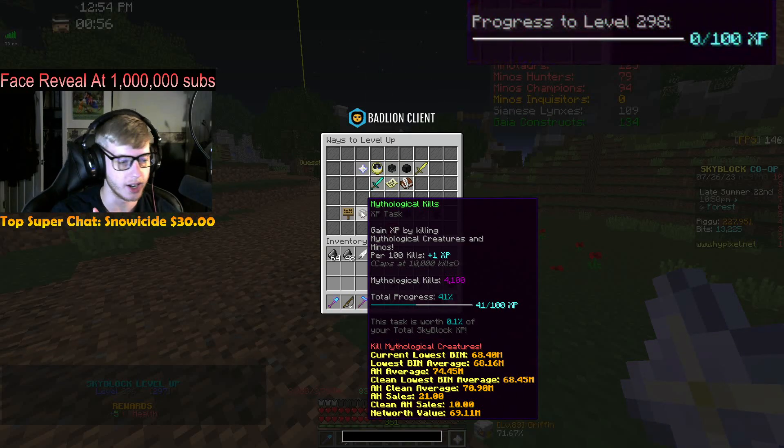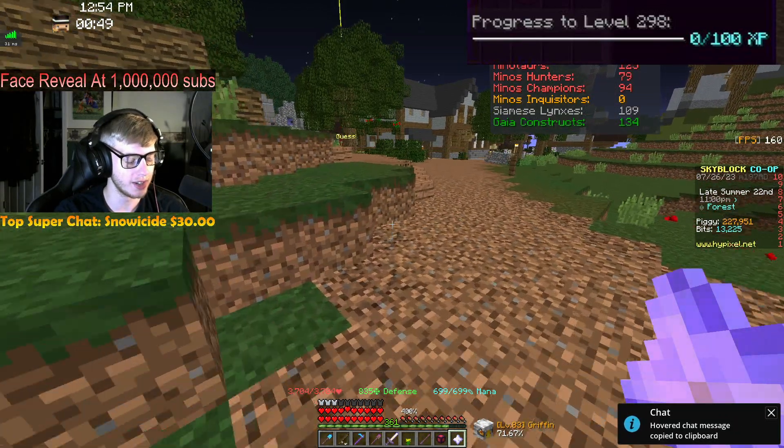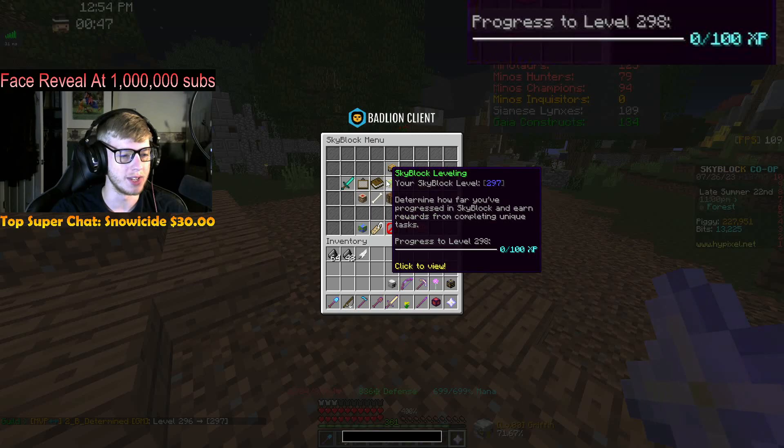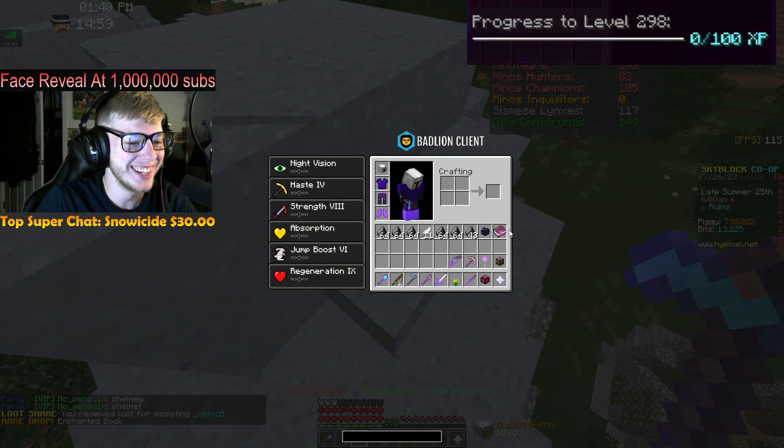We're level 297 because we just got our last kill needed for mythological kills to get another XP - 41% of the way through now. We've done 4,100 kills. Level 297 gives us another 5 HP. Looking really good!